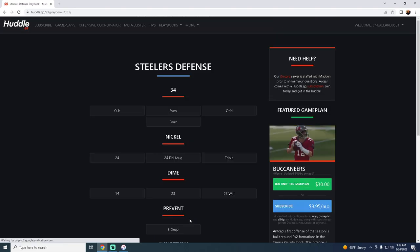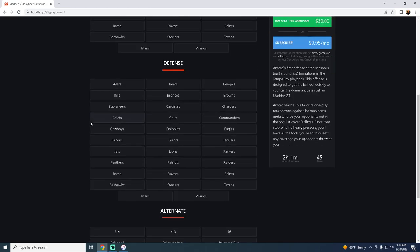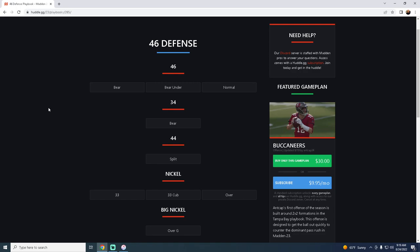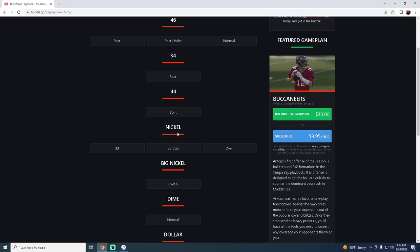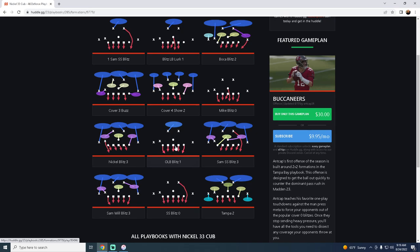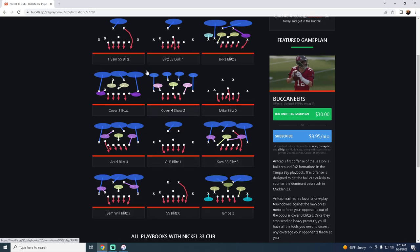Our number four playbook is the 46 playbook. This could be higher, but the main reason I'm putting this at number four is because of the three-three cub — we just haven't seen this be super dominant at least at this point so far this season. It's been okay, but you really haven't seen a ton of people gravitate towards this formation.